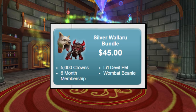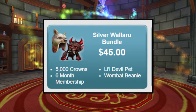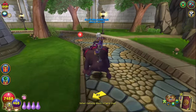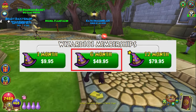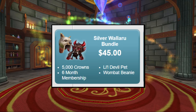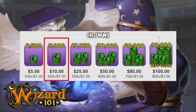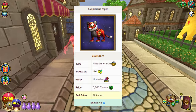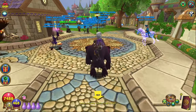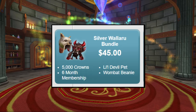Moving on to the silver bundle for $45, you get 5,000 crowns, a six-month membership, the exclusive little devil pet, and the wombat beanie. This one is surprising because you're actually saving money right off the bat — a normal six-month membership on its own is $49.95, which is already greater than the cost of the entire bundle without even counting the extras. On top of that, 5,000 crowns normally cost $10, and new exclusive pets in the crown shop usually range from 1,500 to 5,000 crowns, so between $3 to $10 each. There's also the wombat beanie for an additional $2 to $5 value. So overall, the individual items add up to about $65 to $75, meaning with the bundle price you're saving anywhere from $20 to $30 total, which is pretty awesome.